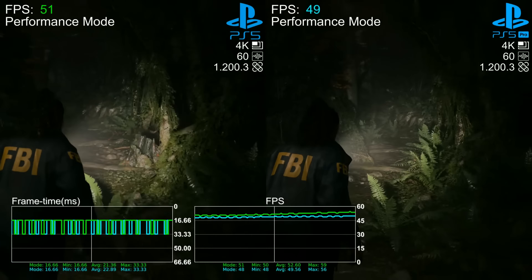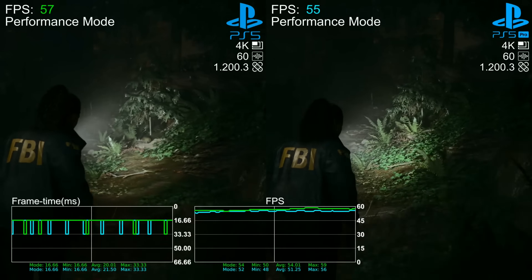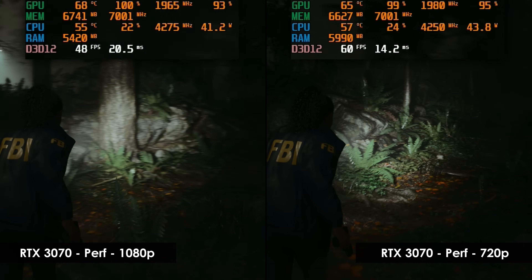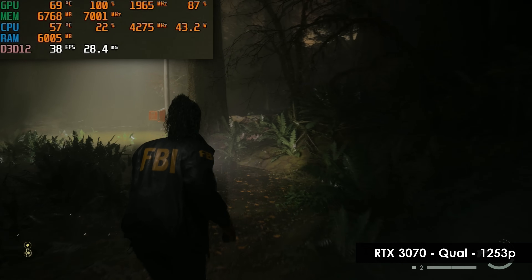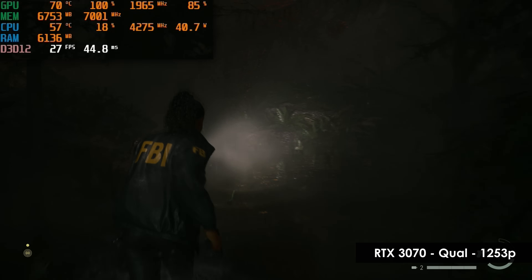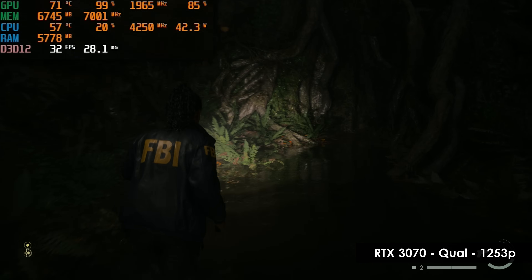On the Pro, we're already sub-50fps heading out of the Witch's Hut in performance mode as we head down to the lake, with an average frame rate of around 55fps. The 3070 at 1080p hits the mid-40s coming out of the hut, and 720p manages to hang close to the Pro's performance. Quality mode follows suit — staying comfortably above 30fps in the top half of the run, but as soon as we get to the lake, we come strikingly close to 30fps. Keep in mind, on PC we're running with higher post-processing settings, better ray-traced reflections, and an ever-so-slightly higher resolution, so I'd say all three of those factors keep us confirmed.